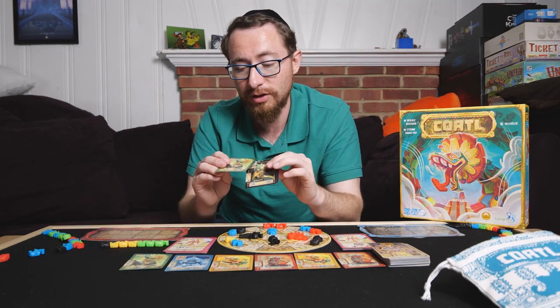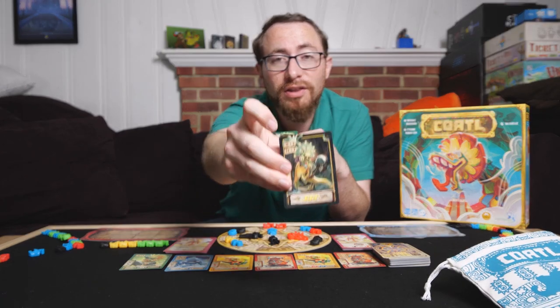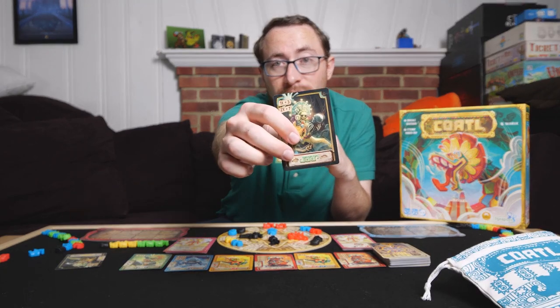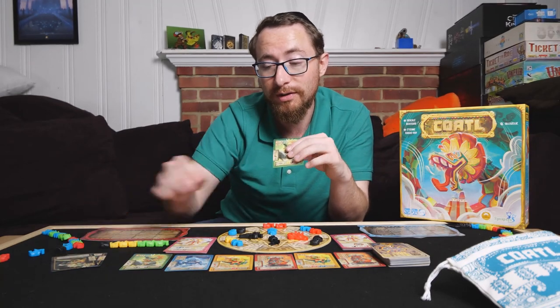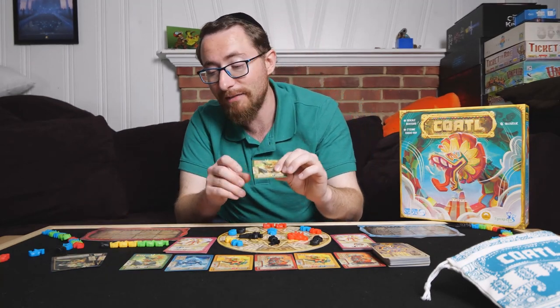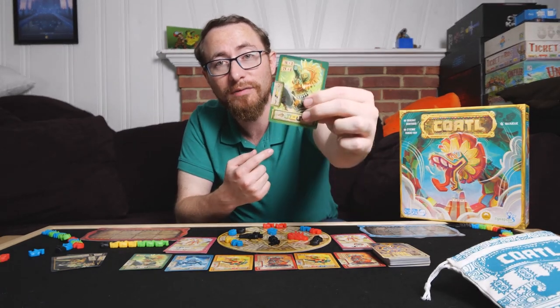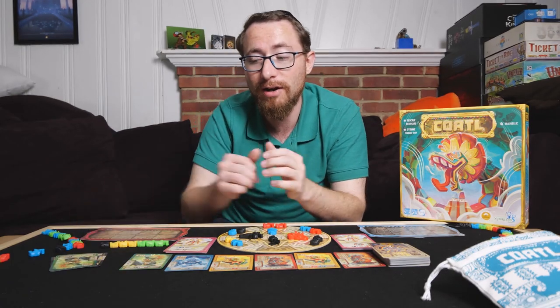I have three yellows here, so I can score three points. I have three greens in my snake, so I can score that card. And this card says a black, any number of yellows, and then a green — and I have that pattern on the table, so I can play that card as well. I've already assigned three cards to that snake.